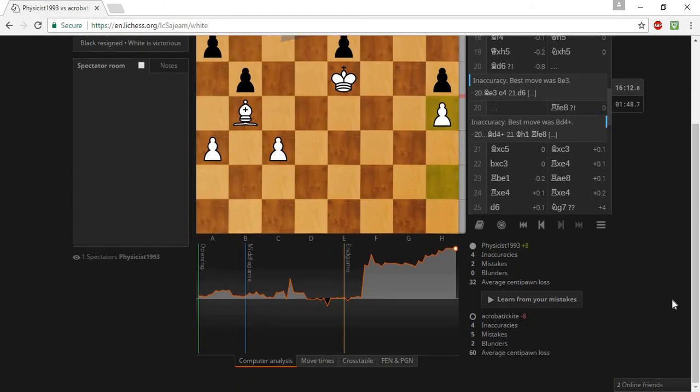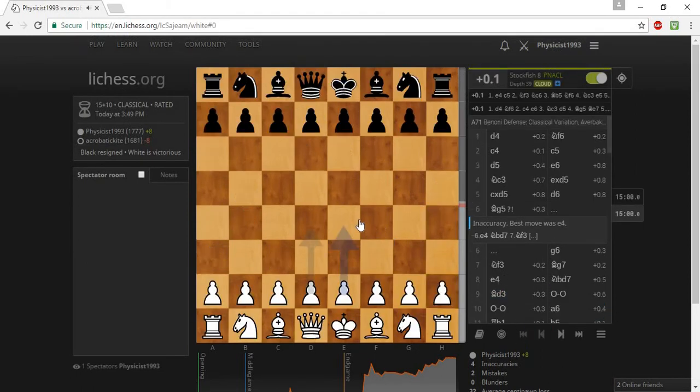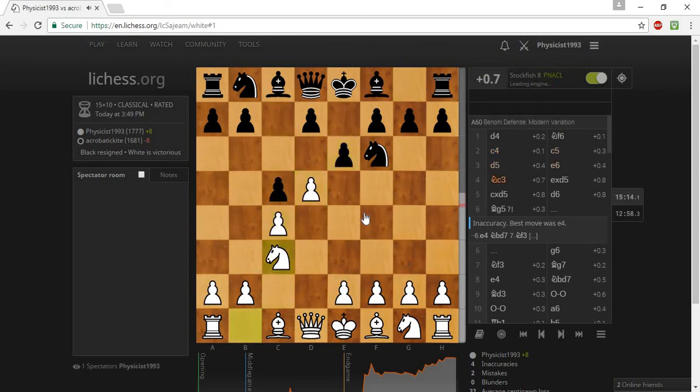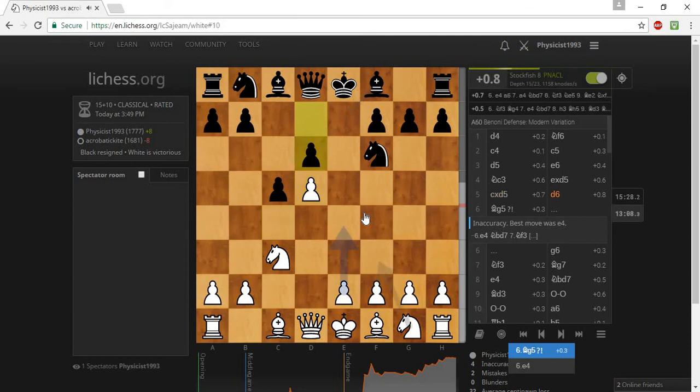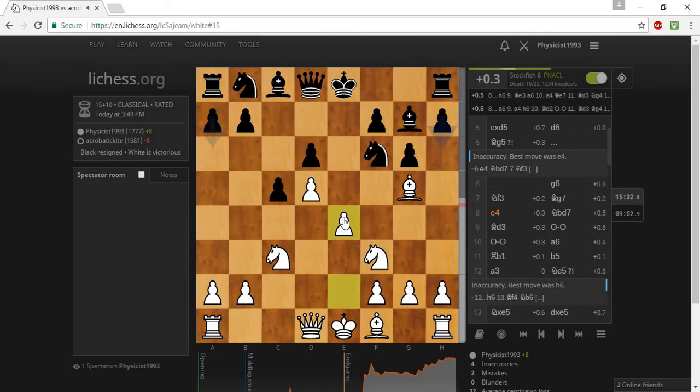I got four inaccuracies, two mistakes, zero blunders. We're happy about the zero blunders. I'm not happy about the two mistakes; the four inaccuracies we can live with. Our opponent had four inaccuracies, five mistakes, two blunders. Our average centipawn loss was 32, their average centipawn loss was 60. So here the computer wanted e4 over bishop g5 - e4 was the move. I didn't play it. I played bishop g5 and eventually we did play e4. Knight e5 was an inaccuracy - I didn't think knight e5 looked good anyway.